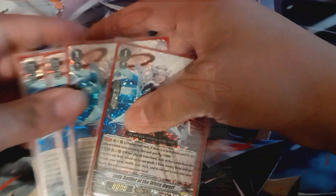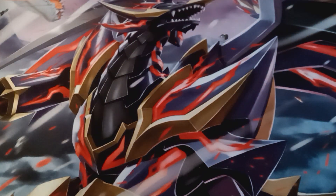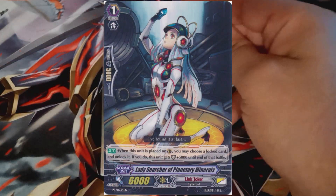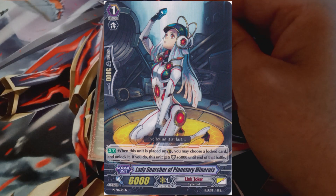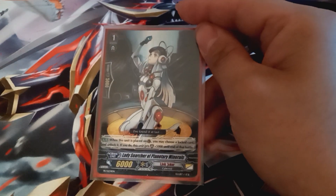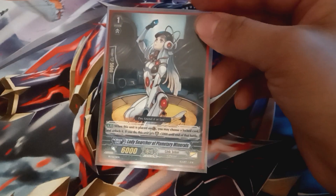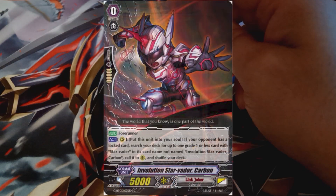We also have our grade three searcher, which we run as a full four-of — it's a nice 13k booster and useful for searching grade threes when needed. Now this is where the tech slots come into play. I'm actually running one of the Planetary Minerals, which combos extremely well with Chaos Breaker himself. When placed on guardian, you may unlock a card and then this unit gets plus five shield, making it a 10k shield. More importantly, this combos off of Chaos Breaker's skill — when you use it you'll be able to draw and get markers for overall advantage. I'd run more copies but she's expensive and I don't know where I'd put her in my current build.